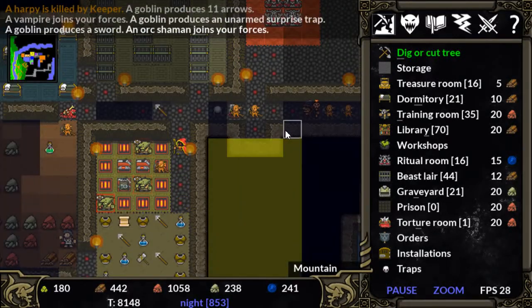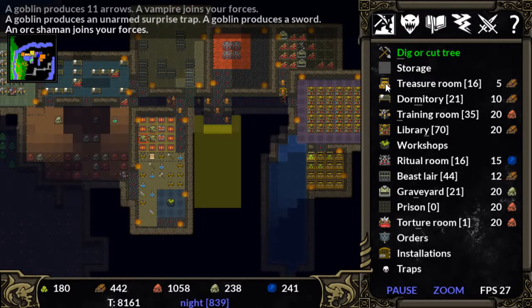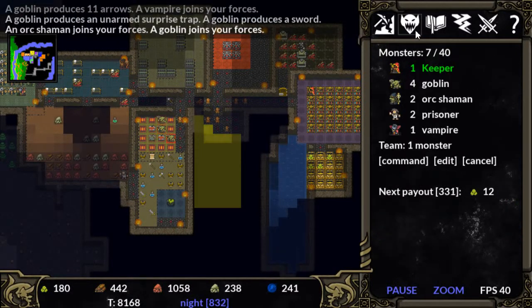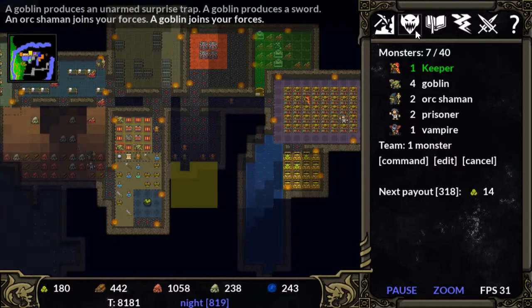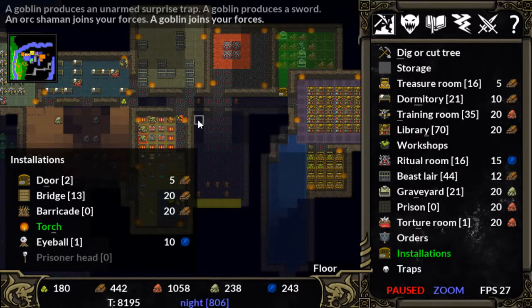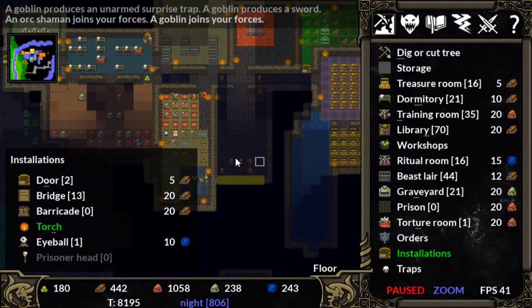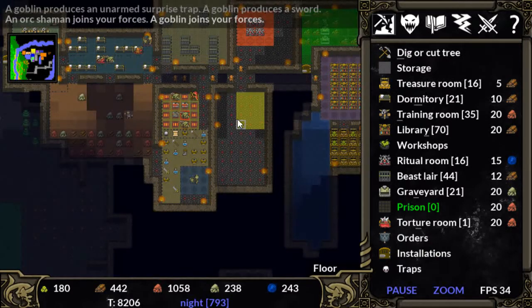They were taking a while before they got to building my prison. Luckily our prisoners are our prisoners no matter what — just because we don't have a prison to put them in doesn't mean they're going to wander away. It would be nice to see in our prison, and I think the torture room might actually work off of room efficiency.